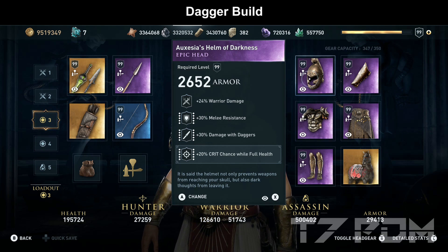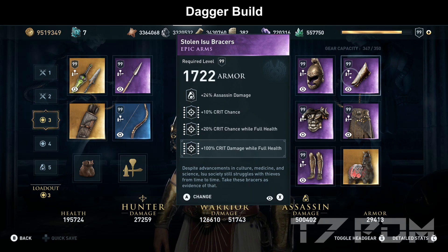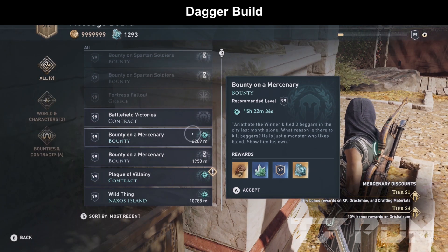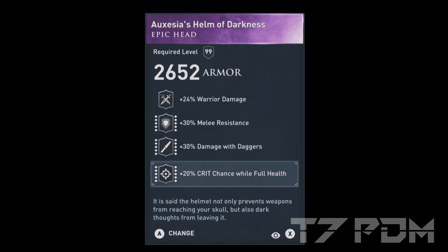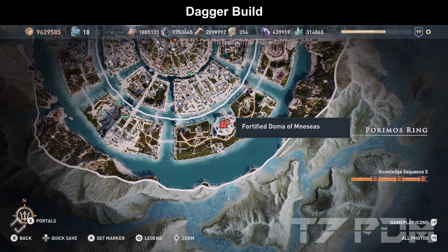We can then engrave the 100% crit damage on our Stone Isobracers without having to waste it on a melee resistance engraving. The Stone Isobracers are also special because they are the only bracers in the game with 20% crit chance while full health. The Oxysius Helm of Darkness can be found from a weekly mercenary called Oxysius the Spawn of Chaos, returning every 42 weeks — last seen in May 2021, returning in January or February 2022. If you don't have this helmet, check out the sword variant later in the video. The Stone Isobracers can be found in the third episode of the Atlantis DLC in the Fort of Menaceas as part of a story mission.